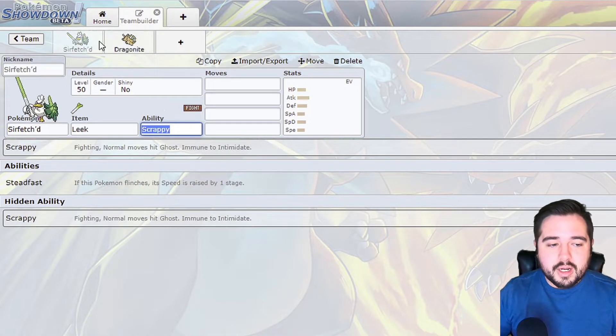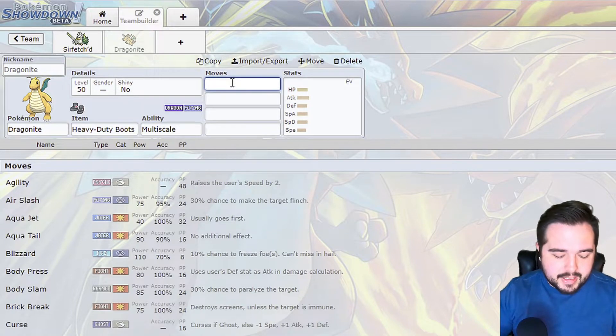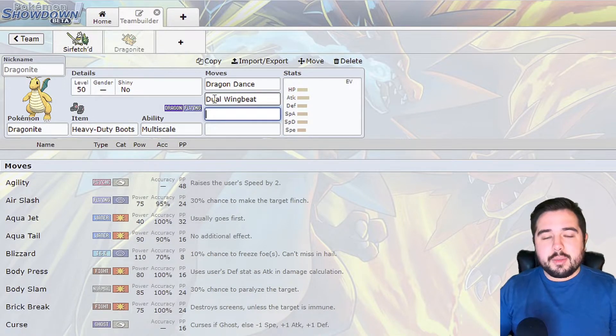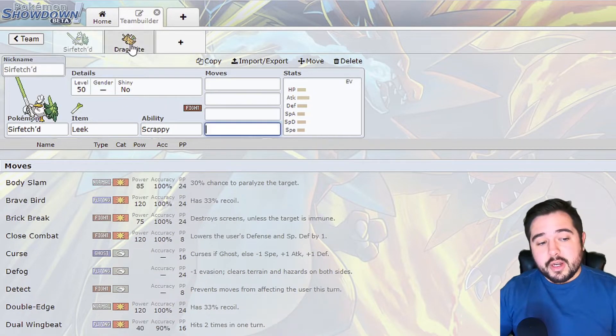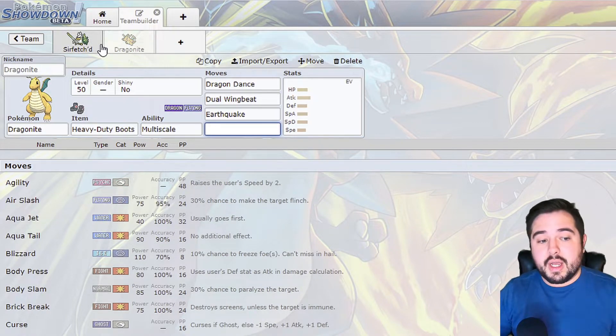The big reason I'm saying Dragonite over Salamence or others is the Multiscale ability. If you're running a very offensively-pivoting team - say a fat U-turner, a Teleport mon like P2, a couple more U-turners - and you're able to get Dragonite in with Heavy-Duty Boots, you're guaranteed to get up a Dragon Dance for free. If they don't break your Multiscale on that first turn, you get a plus-two and nothing is going to live. This thing also got Dual Wingbeat now, so Dual Wingbeat plus Earthquake hits very, very good coverage - and you don't have to worry about fat fairies or fat psychics because you have Sirfetch'd in the back.